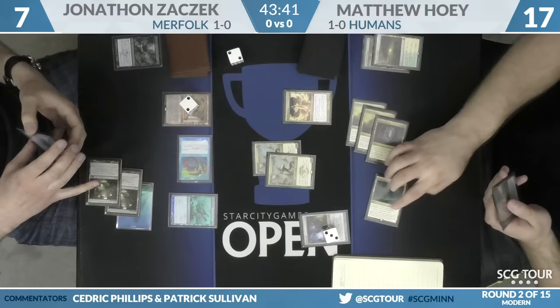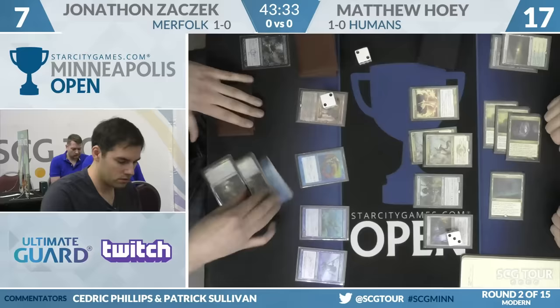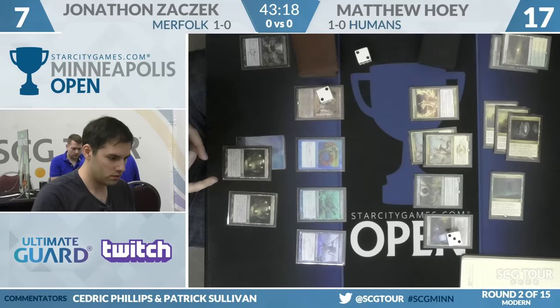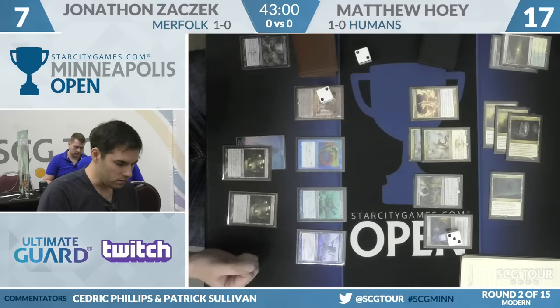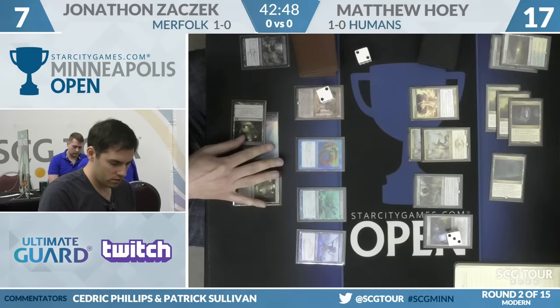With Thalia's Lieutenant in play, Master of the Pearl Trident comes through the Vial — all those lords are now four-fours. Noble Hierarch via Cavern of Souls naming Humans closes Hoey's turn. Mantis Rider is a real problem for Merfolk. The skies are where you can beat them — they're normally better on the ground given the lords pump each other and all other Merfolk. If the battlefield is largely uncontested and neither deck plays much removal, a normal Merfolk draw will outsize a normal Humans draw. But flying is a major vulnerability.